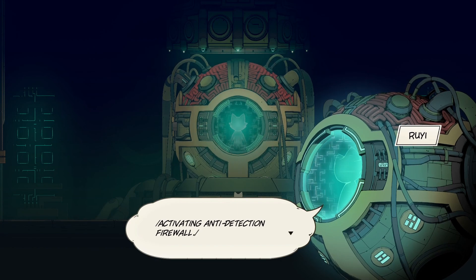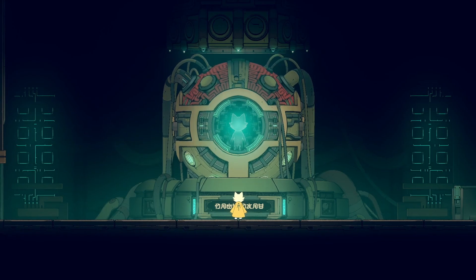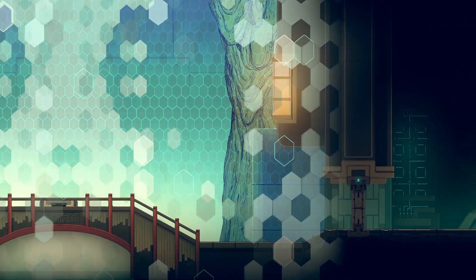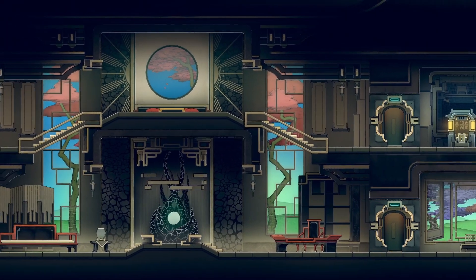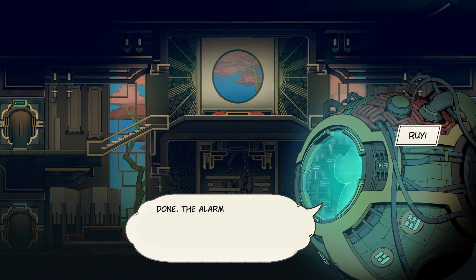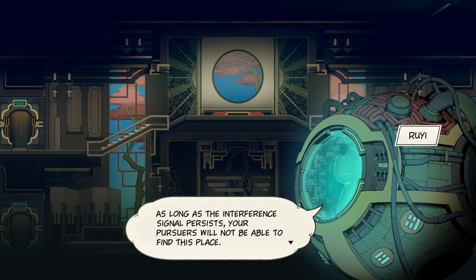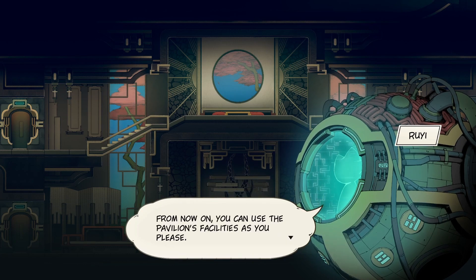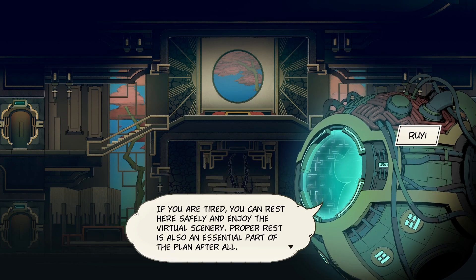Activating Anti-Detection Firewall. Establishing Pathing Interface in 3, 2... Done — the alarm system of the Four Seasons Pavilion has been turned off and its coordinates have been obfuscated. As long as the interface signal persists, your pursuers will not be able to find this place. From now on, you can use the pavilion's facilities as you please. If you are tired, you can rest here safely and enjoy the virtual scenery.